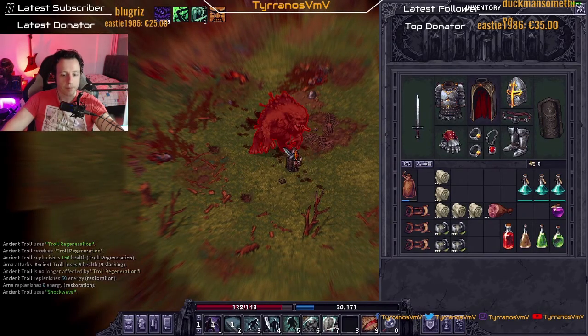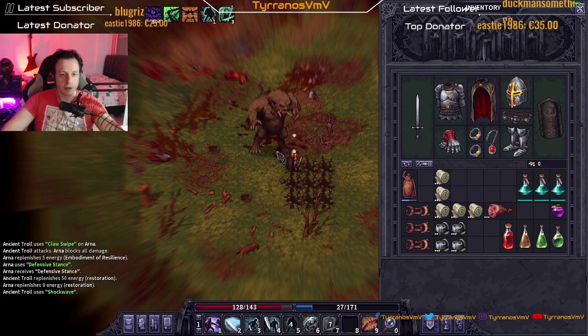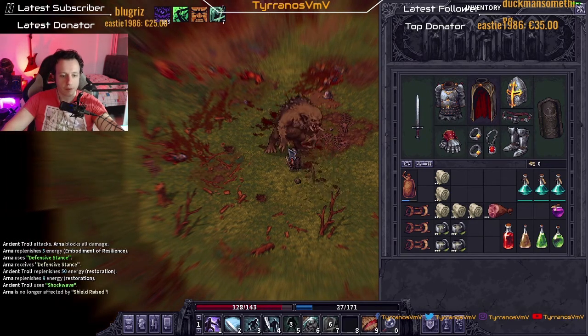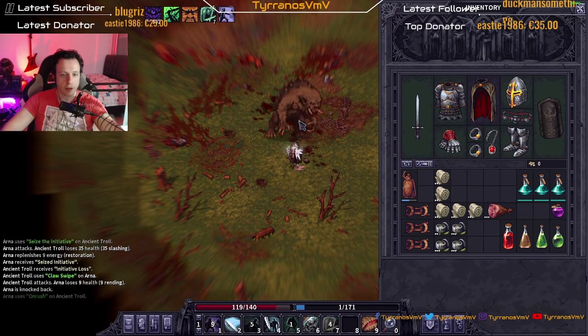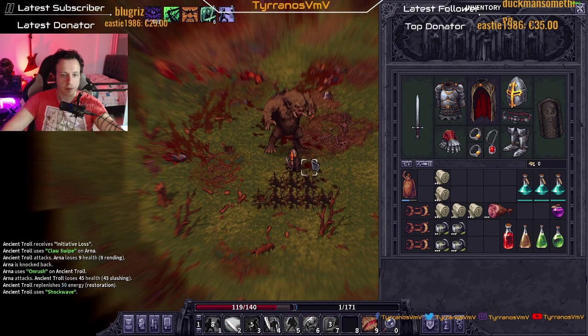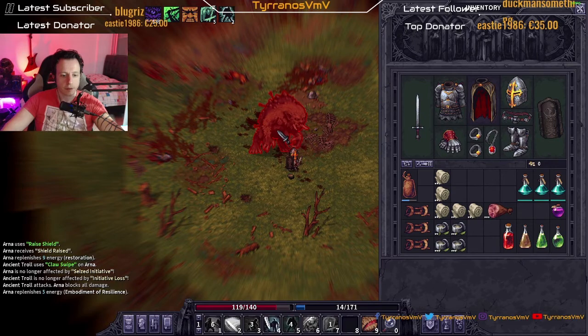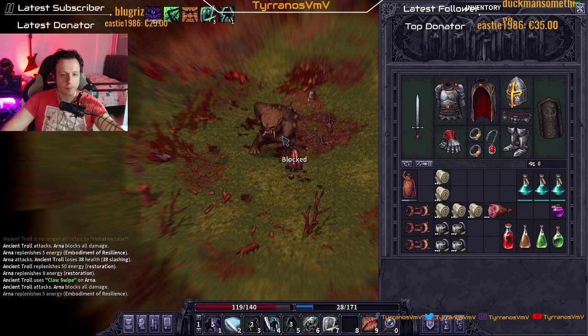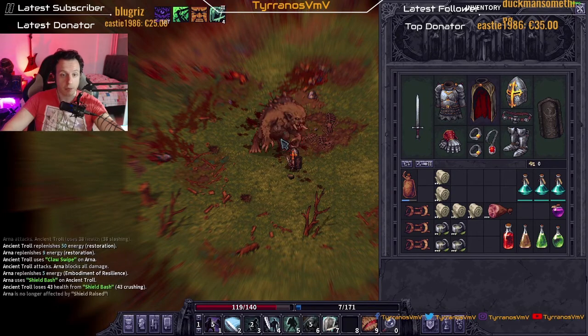Dodge, shield up — perfect. Defensive stance, dodge, debuff him — there you go, the rotation. Charge him, dodge, shields up, blocked — very nice. Hit him, blocked — nice! Shield bash to the face, dodge, shields up, blocked. Hit him, blocked — nice dude.